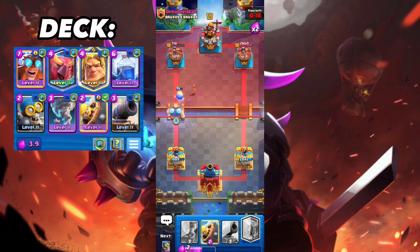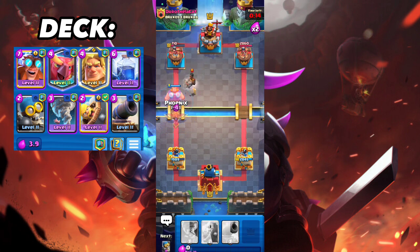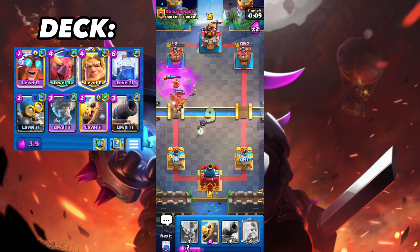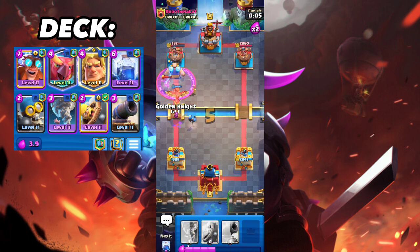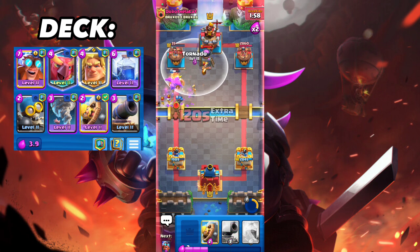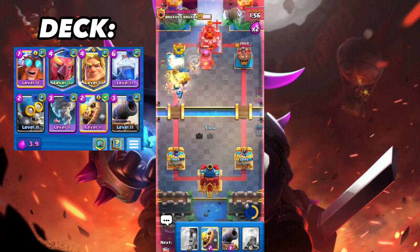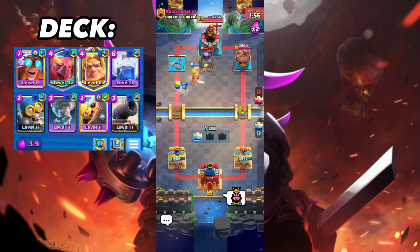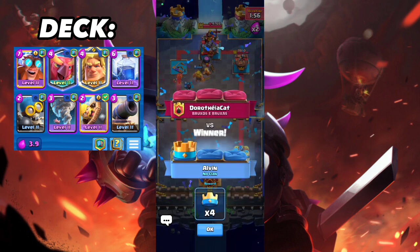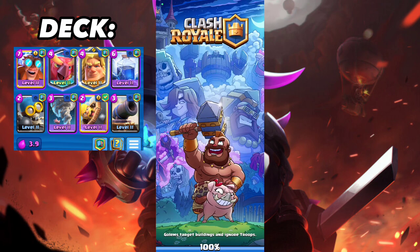I go fat E-Giant again — he goes Furnace so I go Phoenix. He goes Electro Wizard but the fat E-Giant will slaughter the Electro Wizard — the Electro Wizard is dead. Phoenix is angry after all — that's why you don't make the Phoenix angrier. And there you go — GG! Anyways guys, thanks for watching. This is a really good E-Giant deck, use it and you will have success. Thanks for watching — see you, bye bye!